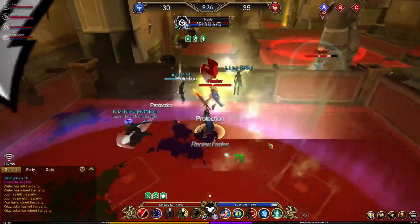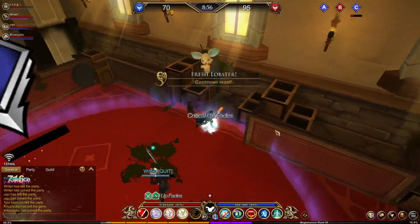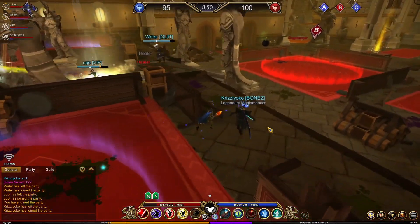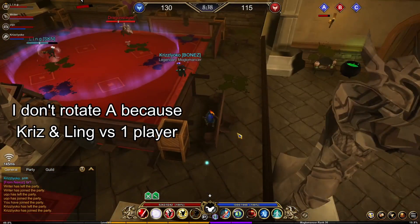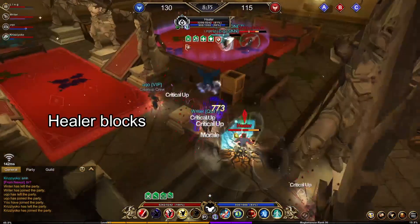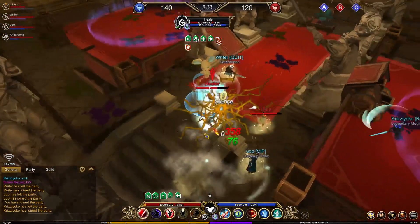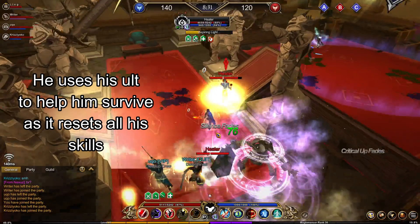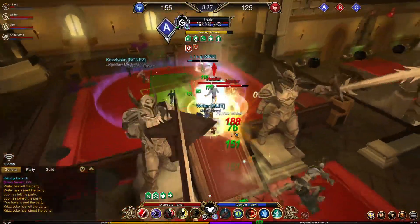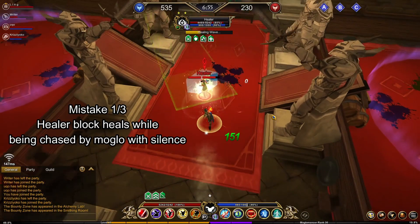This made the healer immediately leave C and start running to A because at that point they knew they needed their team or they'd die. This next part isn't too fancy — I used my silence to interrupt the healer's buff, not a heal, but I silenced it anyway since I saw the lobster was up and could reset my silence. The healer then uses Block to use Healing Wave, but I silence them while they're in the block, sacrificing damage to interrupt the heal. Coming out of block, they're forced to use their ultimate to reset their heal and block — essentially wasting their ultimate on themselves just to survive.